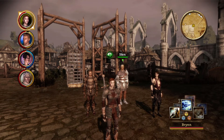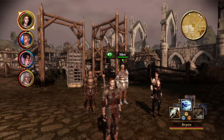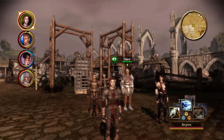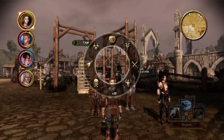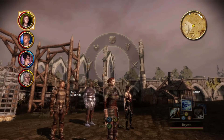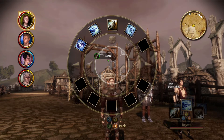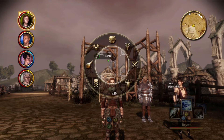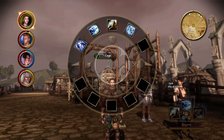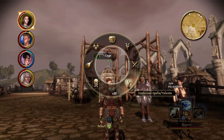As of the recording of this video, only one episode has been released on the channel, so I'm only just getting to read your comments on the first episode. One of you told me that you can change weapon sets easily in the middle of combat by going to the item wheel. Then under 'Advanced' it shows all of your spells and talents — I could use them in combat even if they're not in my quick menu.